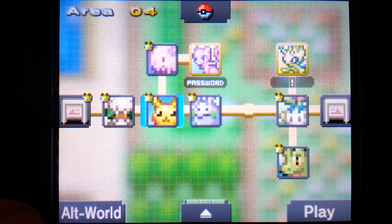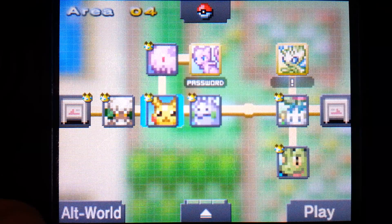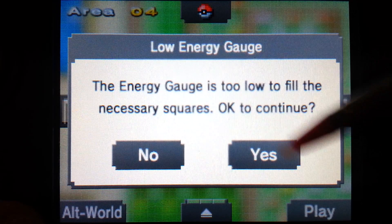Now, just to give you an example of how complicated these can be - because these are pretty simple puzzles to start - I'm going to show you Mew. Take a look at this puzzle. The energy gauge is too low - I don't have enough energy to actually complete this puzzle, but I can still go in and just show you the size of this.